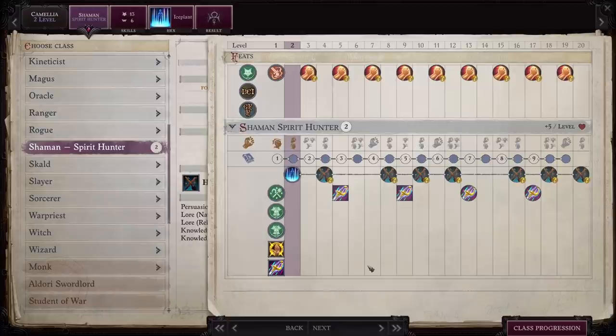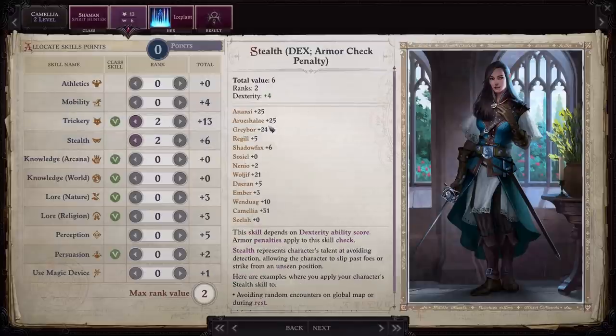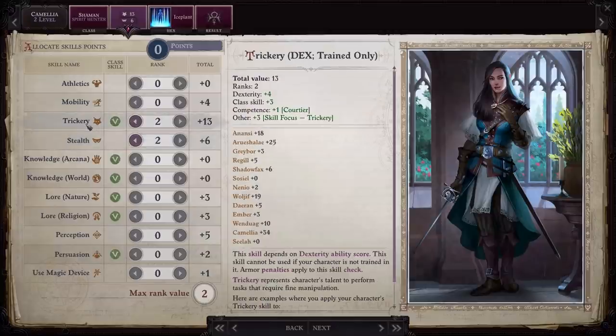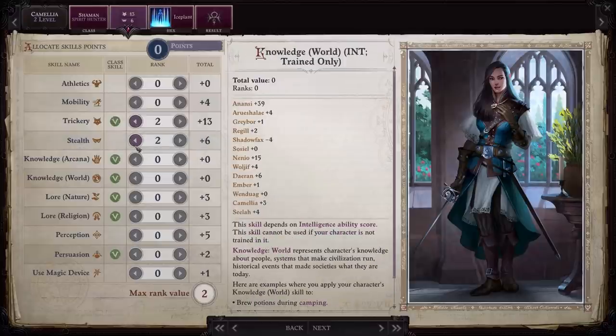Now when it comes to skills, she's already going to come with ranks in trickery and stealth. I personally stick with that. Even though she doesn't have a class skill for stealth, if you're using Camellia as your trickery person, you more than likely don't have people like Woljif or Arueshalae on the team. Not only do they specialize in trickery, but they also add a great deal to the stealth skill for your overall team. Since you're going to be pumping up dexterity so much over time, it will make up for the fact that she doesn't have a class skill for stealth.